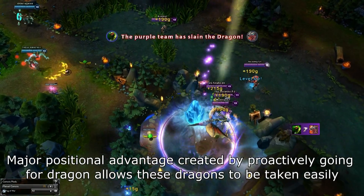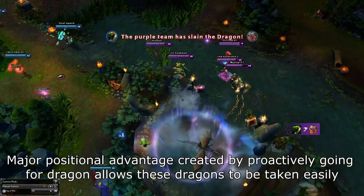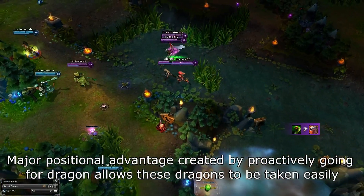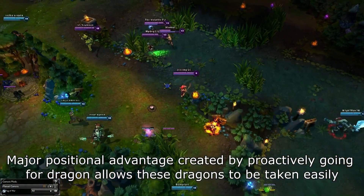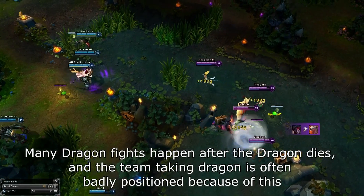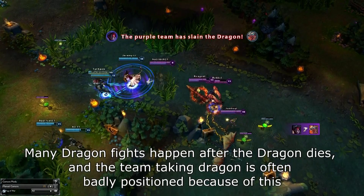Also, they can use the corner that the pit has to deny vision with a corner bait. In addition, make sure that you have vision of the bushes you're fighting in so that you don't get juked or kited into them to maintain your position. Once you have established position by pressuring as a team, you need to understand the fight mechanics.